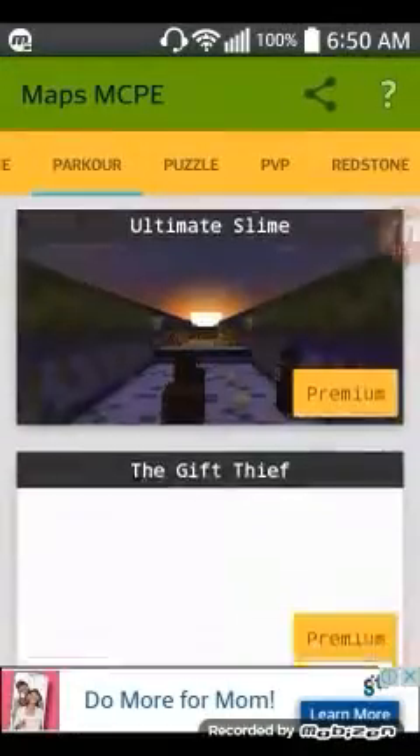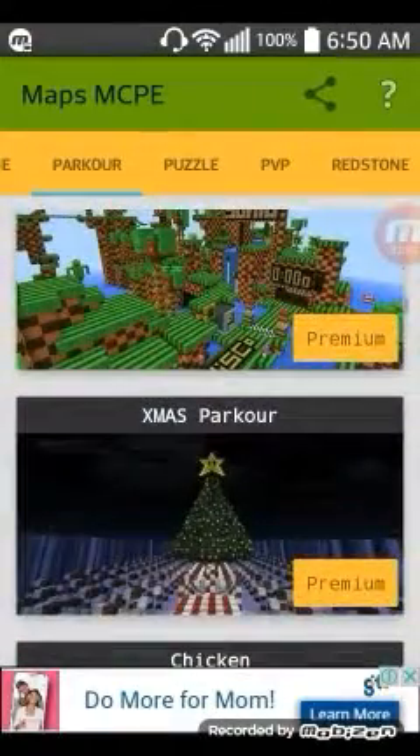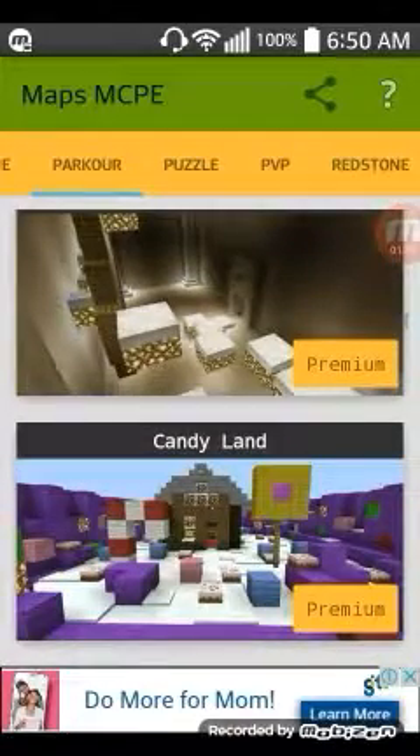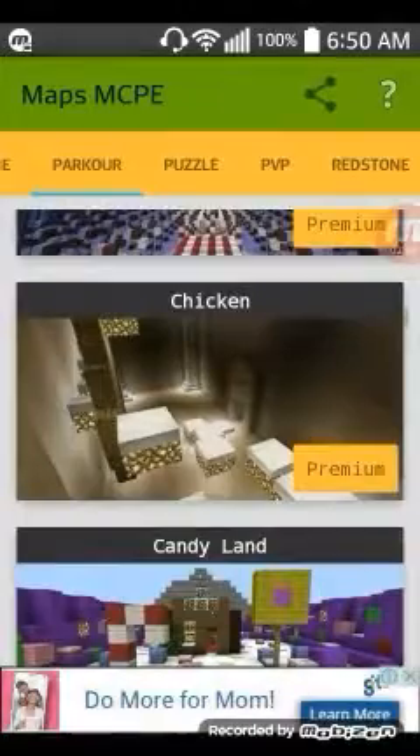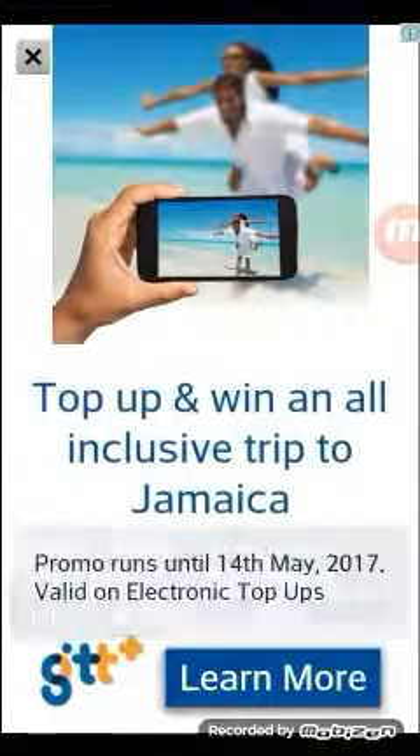I have a lot of maps here but I mainly download parkour — I play parkour obviously. Maps like these I already have, so no need for those. If you want to read about the map, just click anywhere and it will give you instructions. Click on it and then you have to click this button so the map can be unlocked.